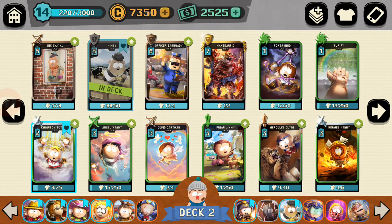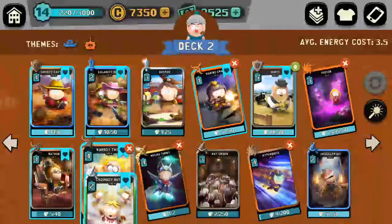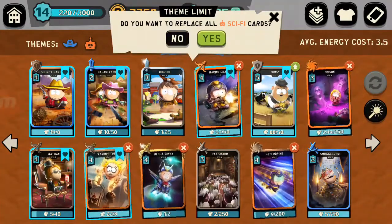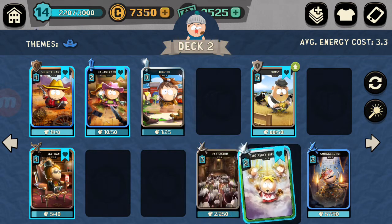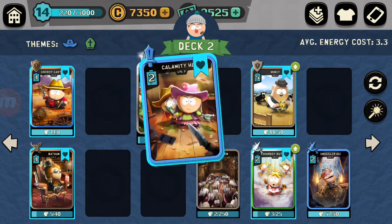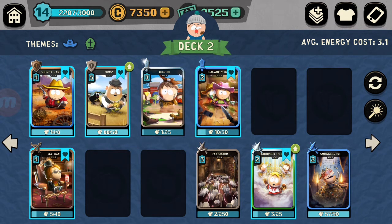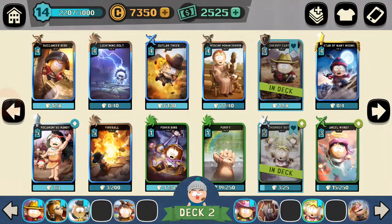So we've got Choir Boy Butters. He's gonna go in here and replace Warboy Tweek in my orange cards. Yes, we want to replace all the sci-fi cards. Actually he's an assassin, so he can go sit with the assassins. Remove Calamity Heidi. There are our two super defense dudes — Mimsy and Sheriff Cartman. Now let's go add some more green.